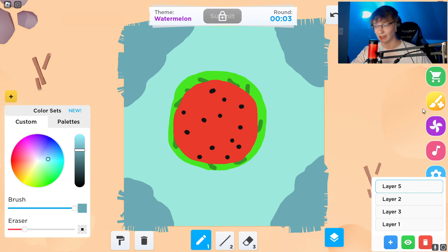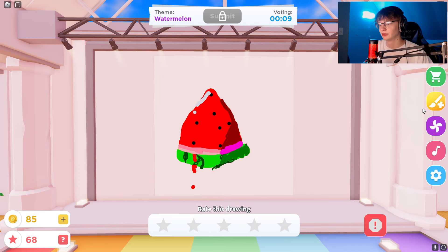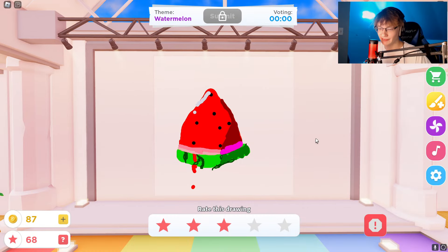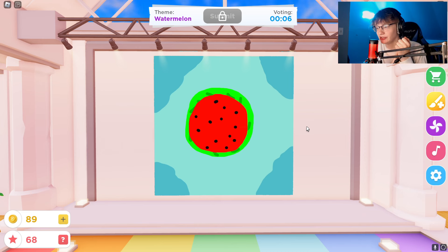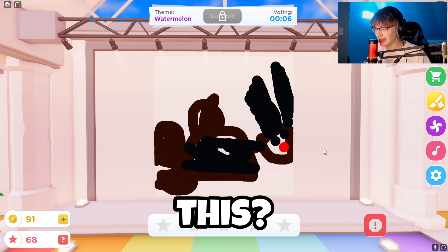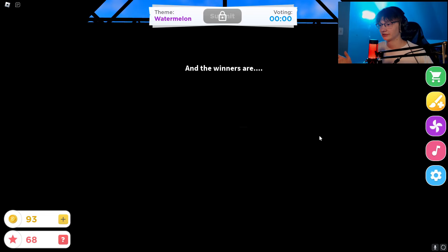Let's hope I win first. I came second, I came fifth - now we're coming first. That is a pretty decent watermelon. Why is there white stuff on the watermelon? That's a three. What is this - I've never seen a watermelon like that. The lines look pretty cool though. That's mine - that's top three worthy, look at that cool background! That's a nice square watermelon, I'll give it a three. What the heck is this - is this Rudolph the red-nosed reindeer?